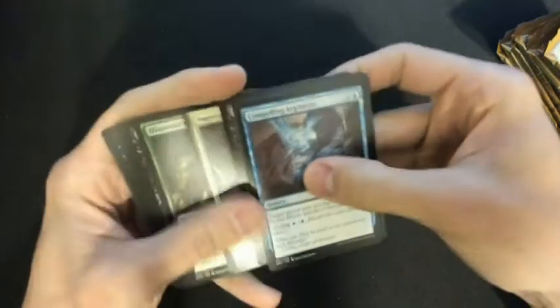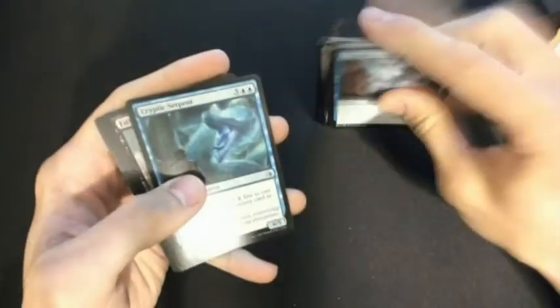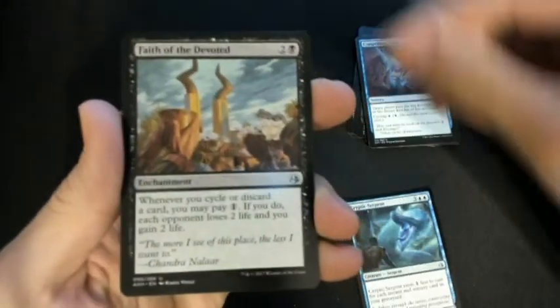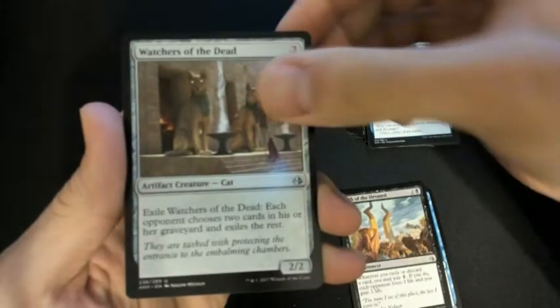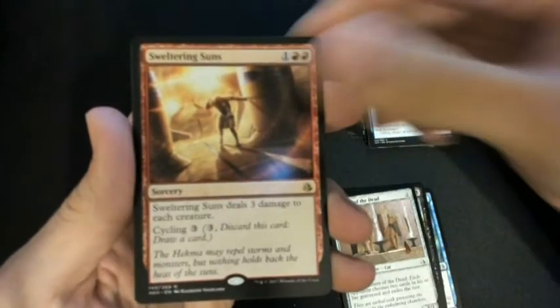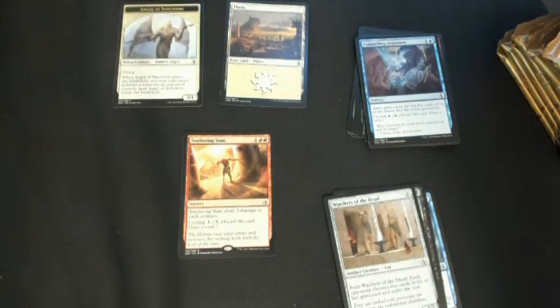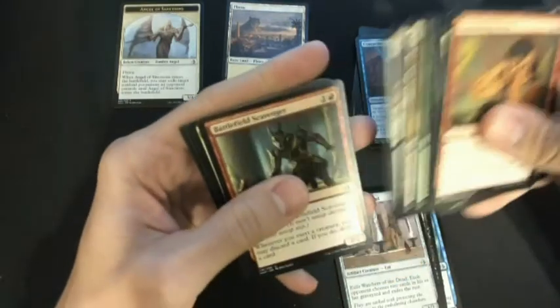We'll make this one short and sweet if you watched our last video. So we've got Cryptic Serpents, Faith of the Devoted, Faith of the Devoted, Watchers of the Dead, Sweltering Suns, a token and a land. So we're hoping for that invocation — not going to be in this one.